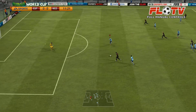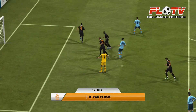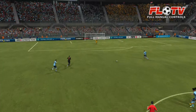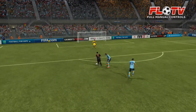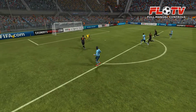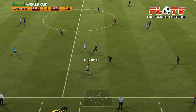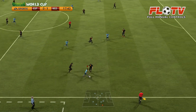Robben with a good pass there for Van Persie, who gets past the defender — 1-0 for Netherlands! One of the best strikers if not the best at the moment, scoring for 1-0 in the semi-final.